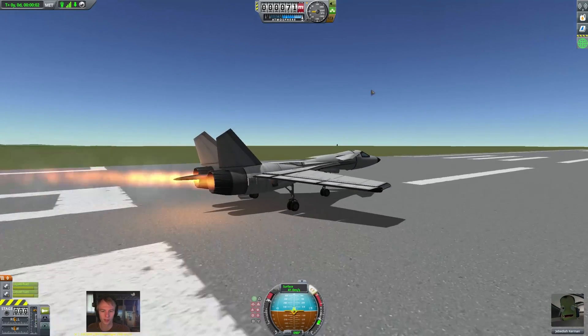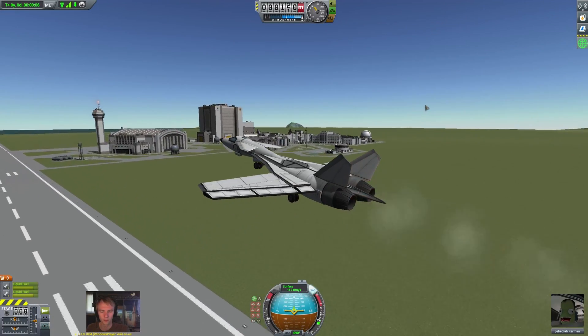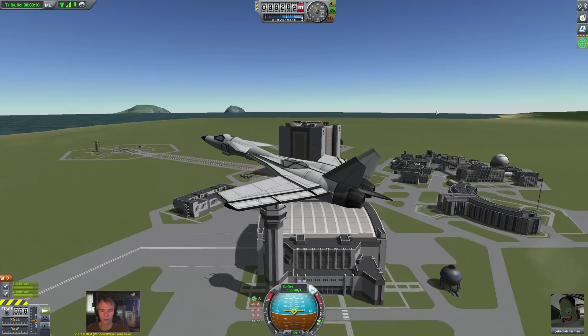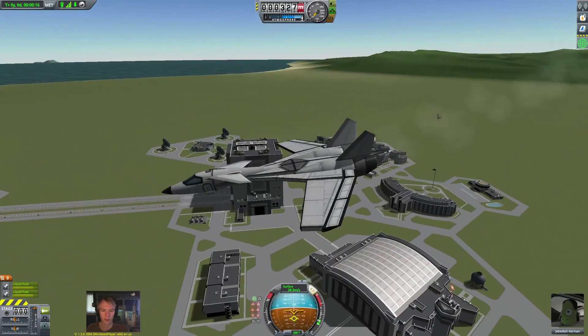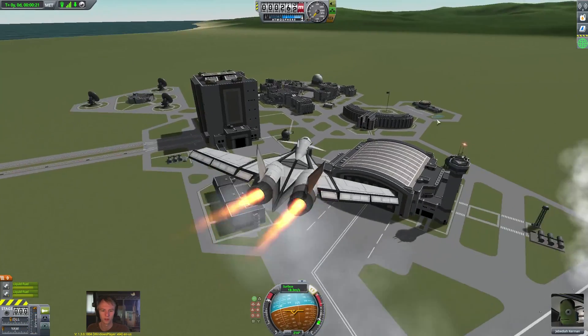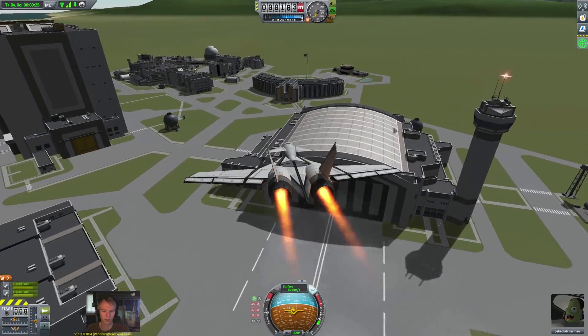I'm going to just lift off the pad really fast here. I'm just going to hold down S right now — just holding down S. Look at that: on a dime, it'll just do a flip. Whatever speed you're going, it'll always flip around like this. And that is because of how close the center of mass and the center of lift are to each other.